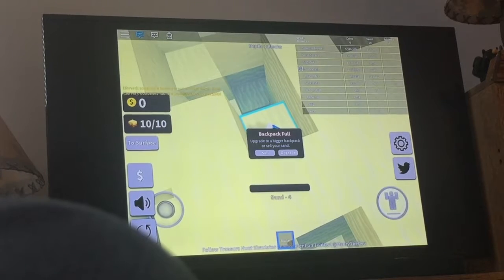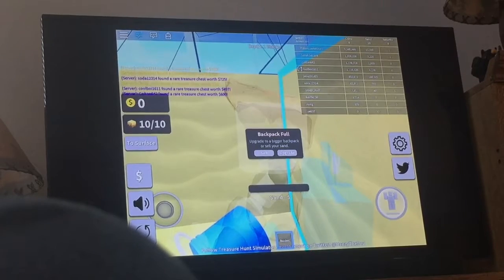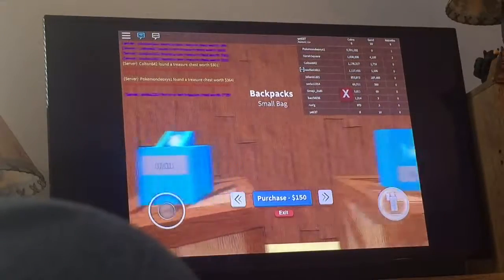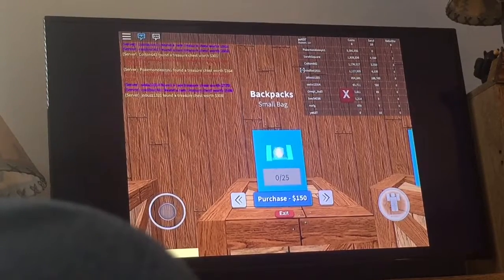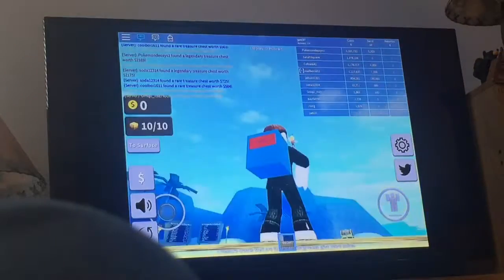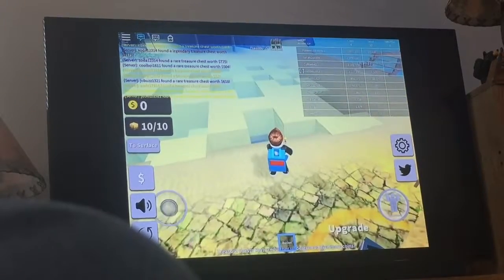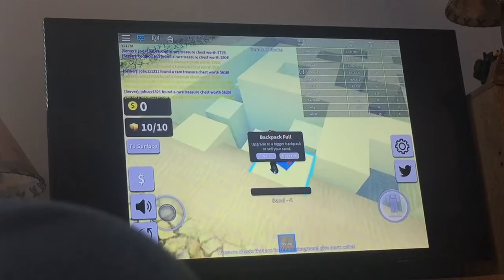Backpack pull — upgrade to a bigger backpack or sell your sand. Upgrade. Backpack, backpack. Small bag, purchase. Close, exit. So I guess I don't have enough sand, so then I'm going to have to just sell the sand. Sell.